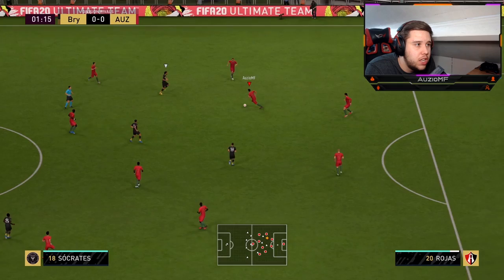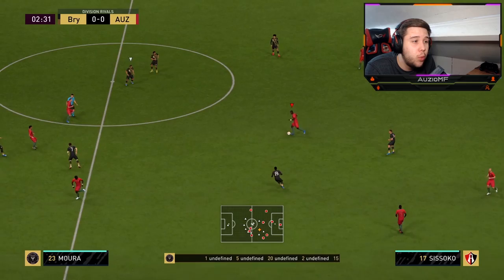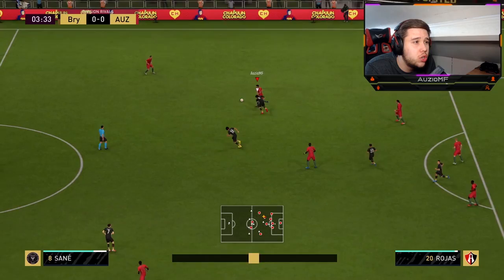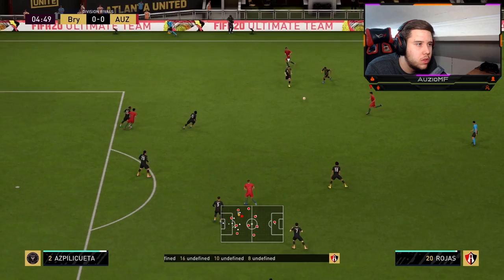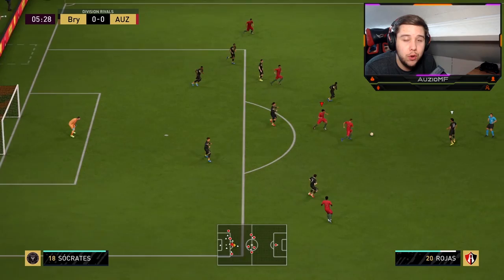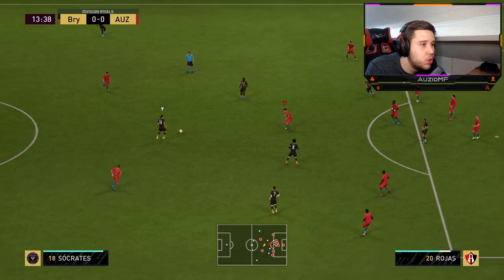He feels super fast in the midfield. The first thing we always do when testing a player is see how comfortable he feels on the ball — he looks very, very nice, and that switch of play already tells me we're in for a treat. That's a really good strong tackle, and then he wins it again following through and winning the ball back. Look at him fighting for the ball — that's the aggression I wanted from my center mid.